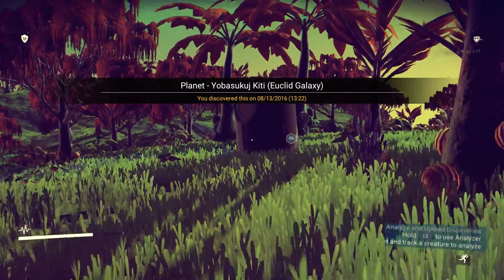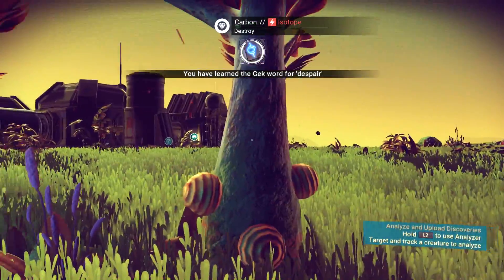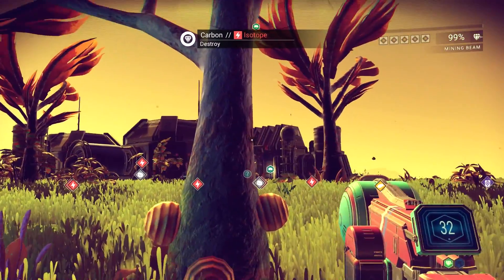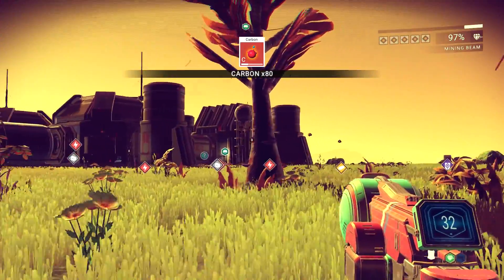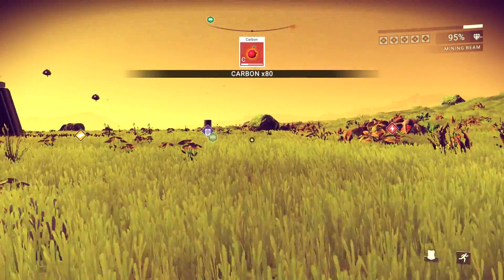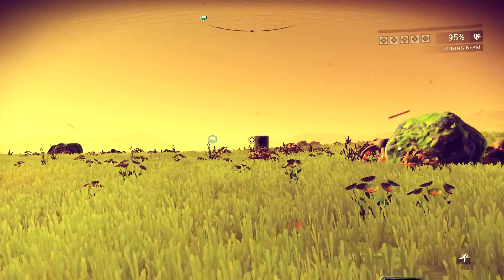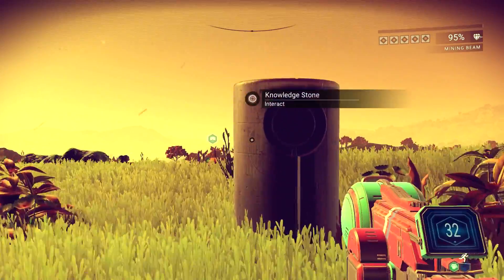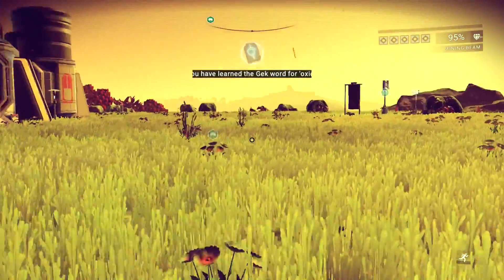Like, look at this. Oh look, it's a knowledge stone. Gek word for despair — oh, that's depressing. What's this? It's for carbon — use carbon. I'm cutting down trees, how dare I? Oh, there's more knowledge stones. That is gorgeous, guys — just take a moment. What else we got? Gek word for oxide. So we know if they're trying to poison me with carbon monoxide.